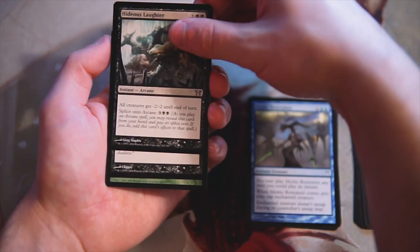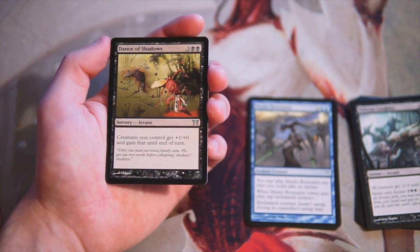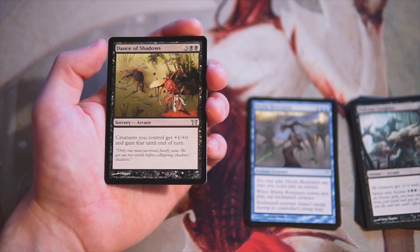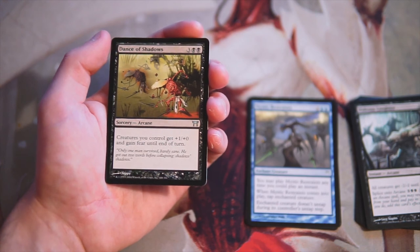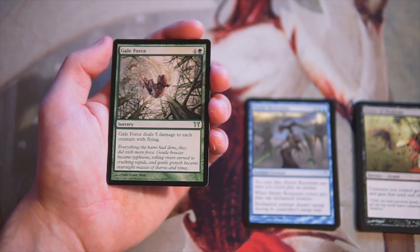Dance of Shadows is three and two black for a sorcery arcane spell — creatures you control get +1/+0 and gain fear until end of turn. Pretty powerful, but I'm not a huge fan of this in a black deck. I feel like you're not really trying to go wide — you're probably trying to control the game a bit more — so generally speaking I'm not a huge fan.